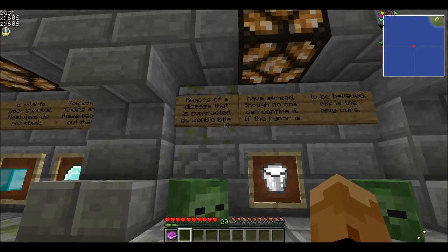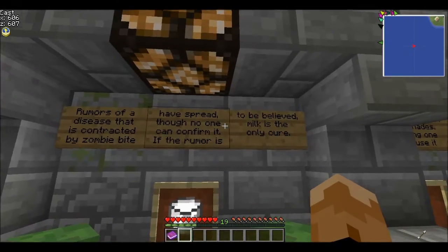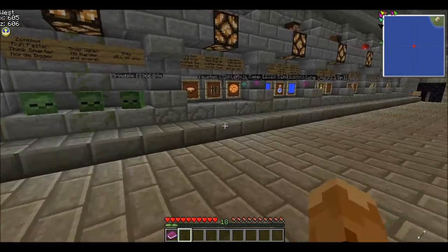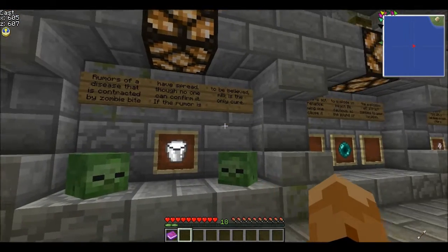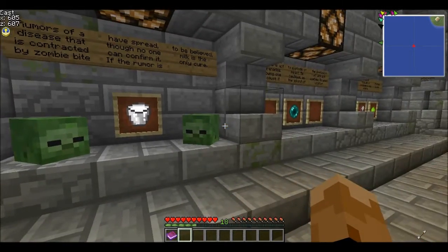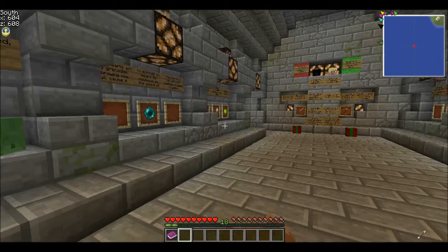Rumors of a disease contracted by zombie bite have spread, though no one has confirmed it. It is rumored that milk is the only cure. Basically, either by eating rotten flesh or being attacked by a zombie, you can gain nausea, which will slowly hurt you after a while. The only way to cure it is with milk or by getting someone else to heal you with antibiotics.